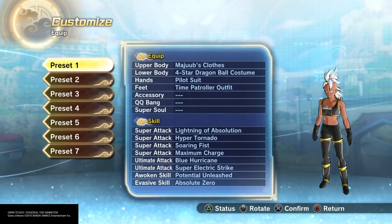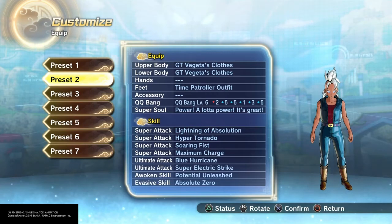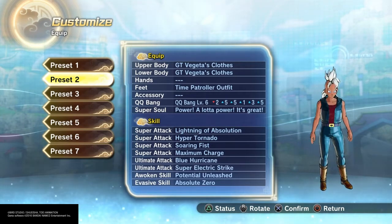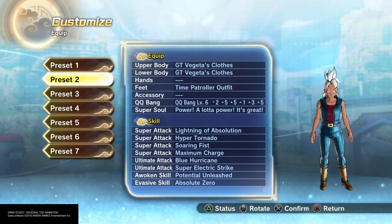For the different looks: I gave her this look with GT Vegeta's clothes for the top and bottom. Kept the boots the same, just changed them to brown instead of black. This is more of a Days of Future Past casual street clothes look.